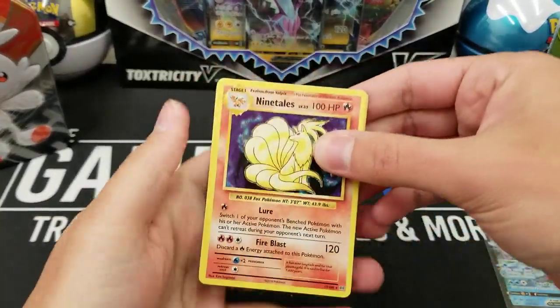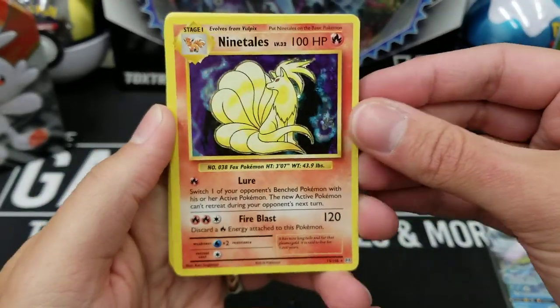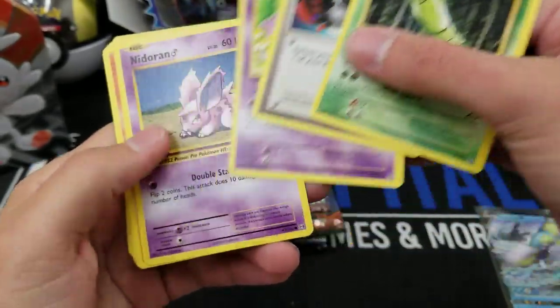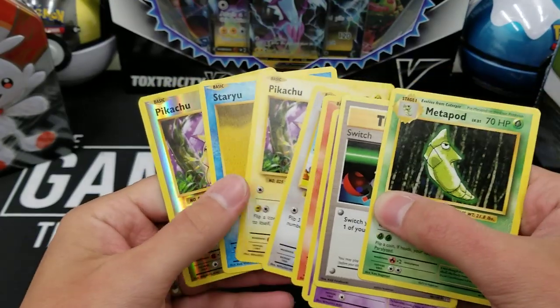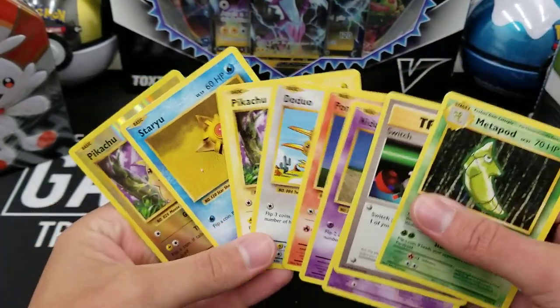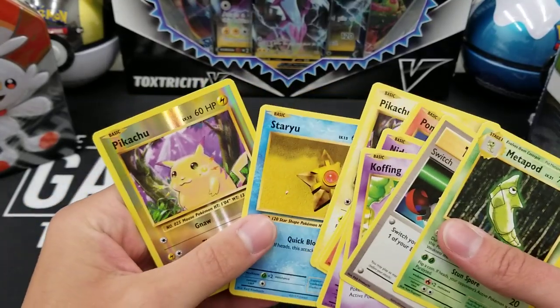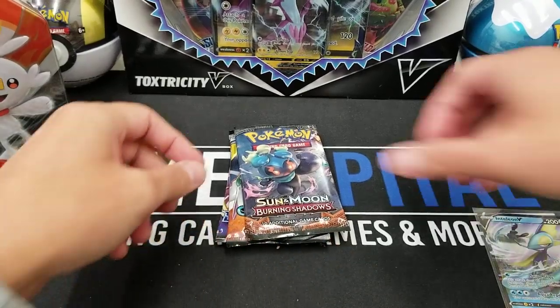Let's get to cracking some packs here and see what goodies we can find. Starting with the Evolutions pack — note to self, do three to the front for Evolutions. We got a Ninetales Holo, two Pikachus in one pack — Reverse Pikachu, Holo Ninetales. Not too bad for Evolutions. For all the Sun and Moon sets and Sword and Shield sets, you can do four to the front.